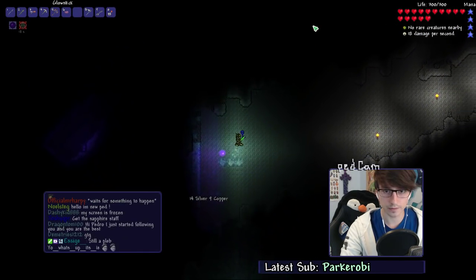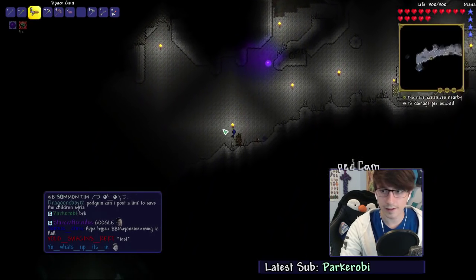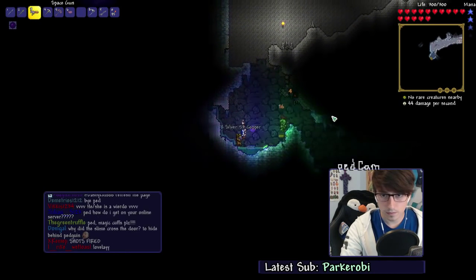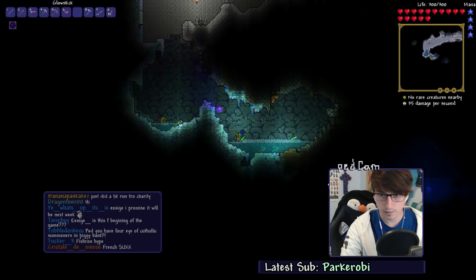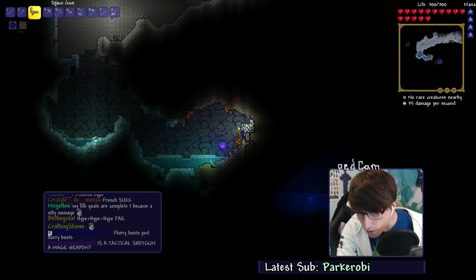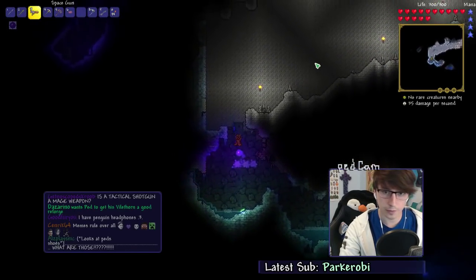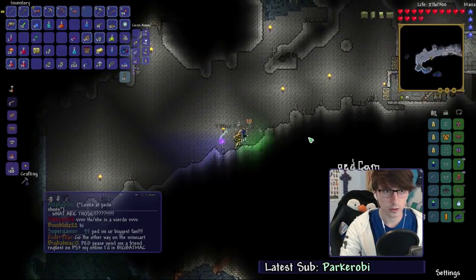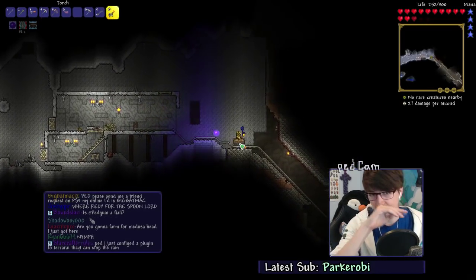Whoa, ended up in the ice biome - how lovely. Anything up here? Nothing. Let me check down here a little bit - never know what's lurking in the corner. More javelins that don't sell for anything. Nothing over there. Flurry boots? I didn't get any flurry boots. Oh, you can get them from the ice biome? I mean, flurry boots are exactly the same as Hermes Boots - there's no increased chance. We should probably search the rest of down here.